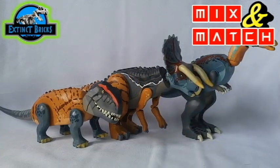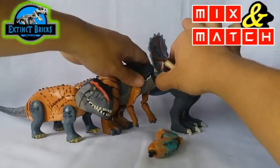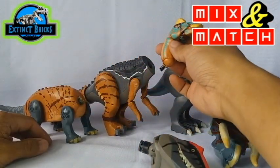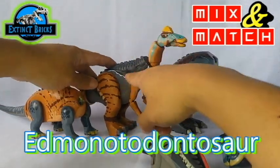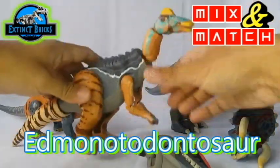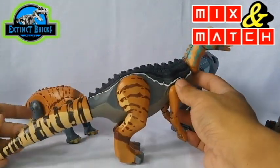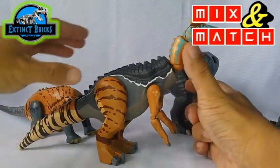So we have here certain heads that we can exchange so we can call them different names. Let's attach the head of the Edmontosaurus here and let's call it the Edmontodontosaur. Edmontosaurus head, limbs, and tail, with the body of the Carcharodontosaurus — Edmontodontosaur.